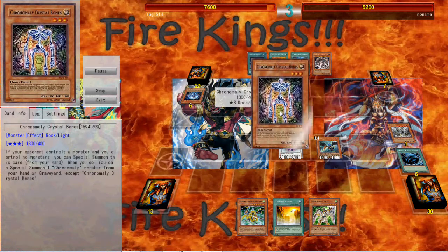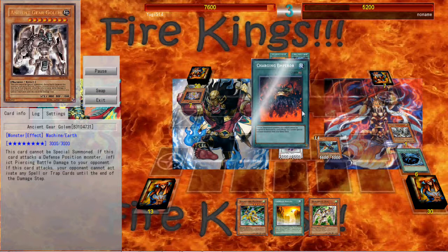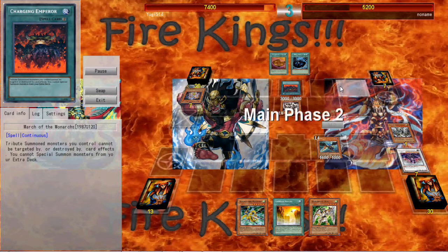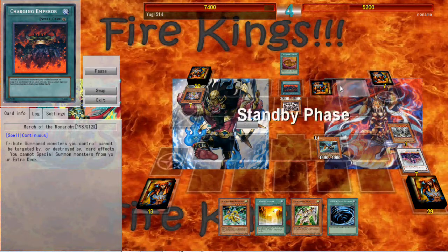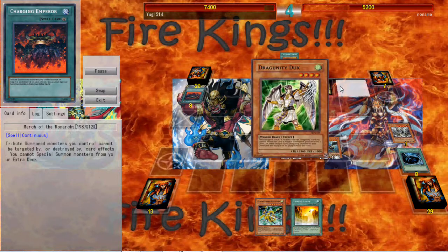He does the special on Crystal Bones, uses Effect Special Summit, Crystal Skull, and does the Sack 2 for Ancient Golem, and activates Charging Emperor. That is actually a pretty devastating card, especially in a deck like this. I was thinking, like, how am I going to get over this? I was in trouble, but I top-decked MST, so I MST his spell card.